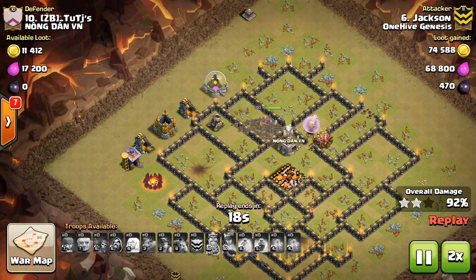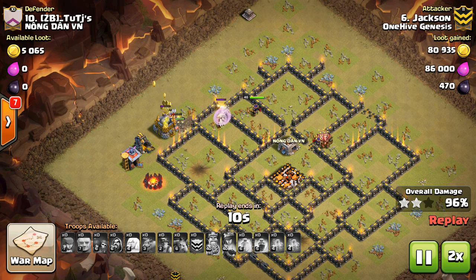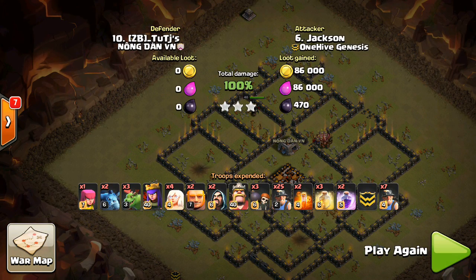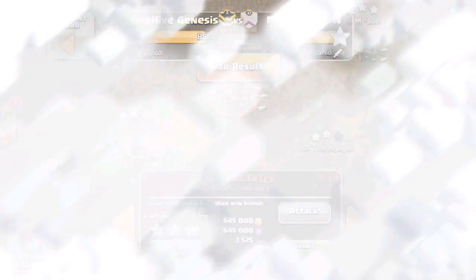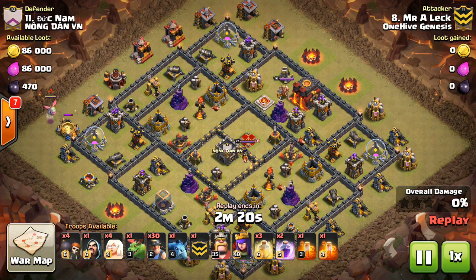Awesome attack by Jackson — crushed this base. He did a great job using a very small kill squad: just the healers, a few funneling troops, the King, and the heroes. Getting in there, getting the Inferno, the CC, the defensive Queen, and a few extra bonus defensive buildings. Great value there. We'll take a look at one more to illustrate the points of this attack strategy.